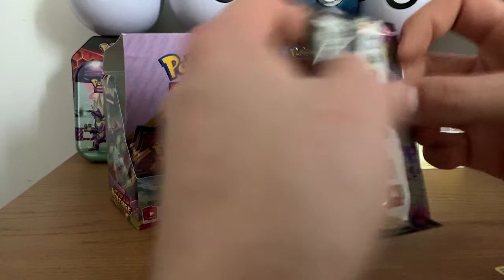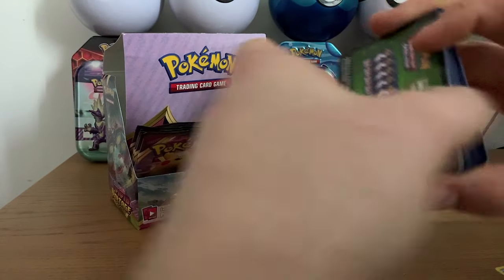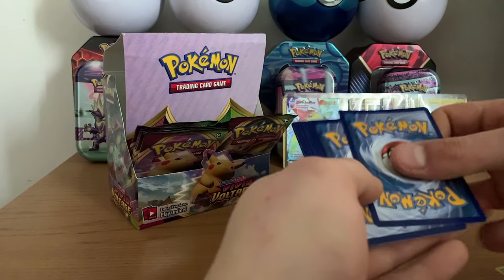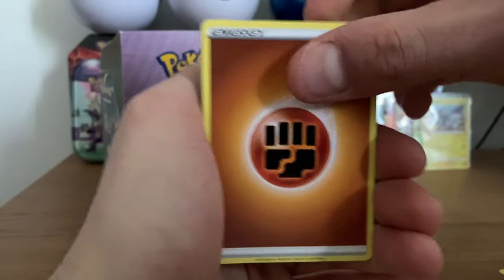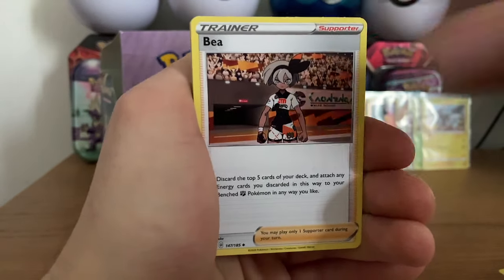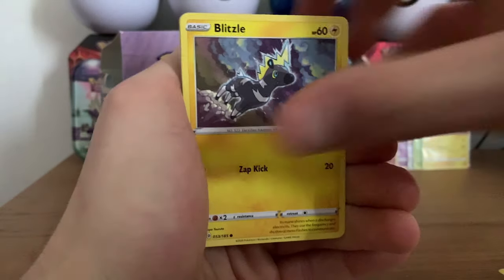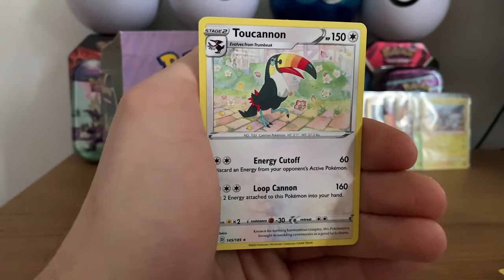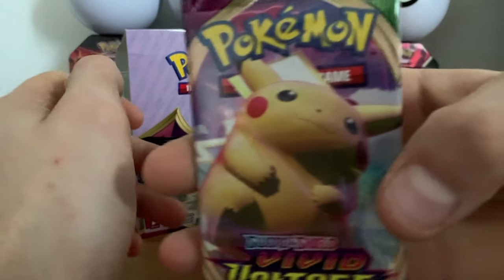Celebi on the front - are we gonna get a Celebi Amazing Rare? We haven't got a single Amazing Rare yet which is quite surprising because I'm pretty sure there's like one guaranteed or something like that. We still got a couple packs left to go. Fighting energy, Opal, Braviary, Galarian Slowpoke, Chimecho, Blitzle, Slugma, Beldum, reverse holo Weedle, and a Togecanon. Next pack for Ollie - surely not again?